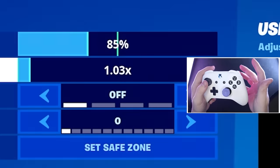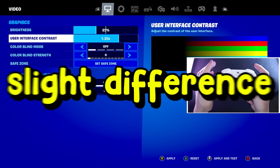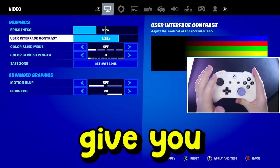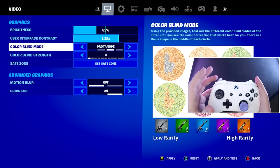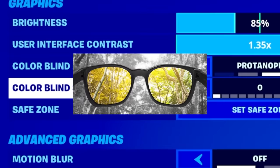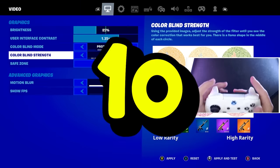Now come down to user interface contrast and scroll this all the way up until you get to 1.35. You'll notice a slight difference on screen but remember this doesn't actually give you performance mode, it just changes the appearance. Now change your colorblind mode - go over to Proton, come down to your colorblind strength, and turn this all the way up to the maximum at 10.